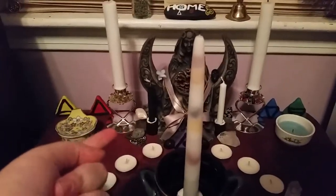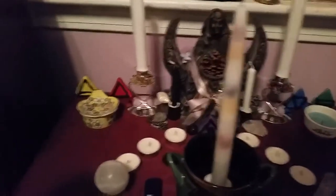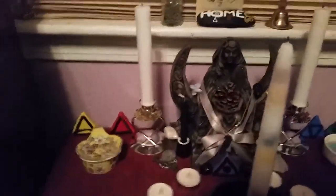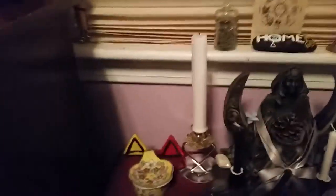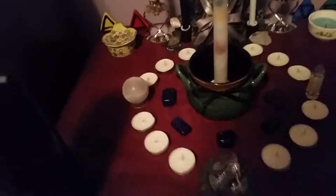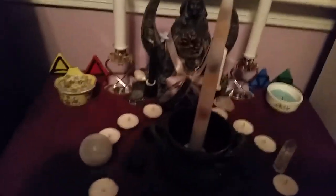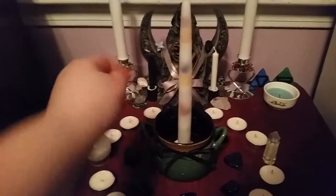I got a new God candle holder. There is a new candle there from last time you guys saw — these ones are now white. This is now the God side with appropriate herbs around his base. The offering dishes that were on either side before — the herbs that were in them are now down around the bases.